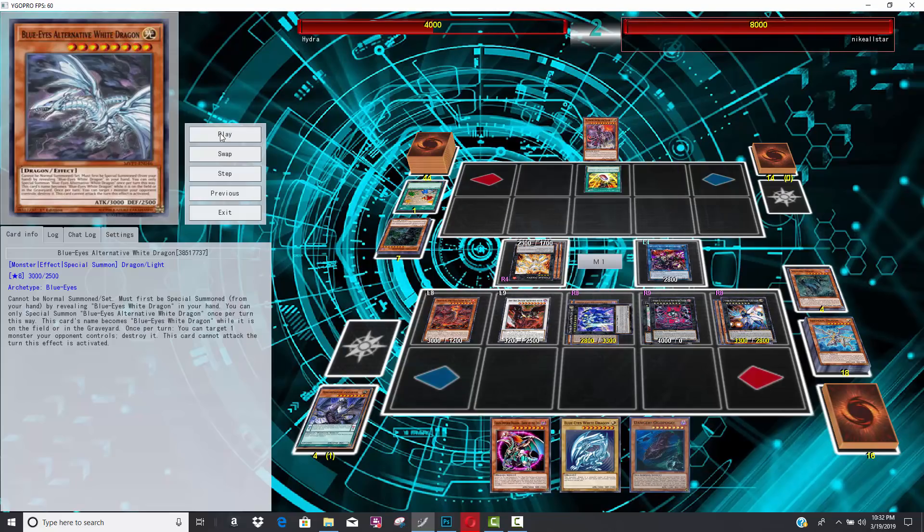Doka is going to be a really key player in this turn. What it allows him to do is go for Double Evolution Pill. His opponent is not trying to let that resolve, so he activates Titanic Galaxy. But then Doka negates it. Then Number 90 says it'll negate the Doka. Doka says it'll negate back. And then Hot Red Dragon Archfiend Abyss finally says it'll negate everything. And that is a Chain Link 6.